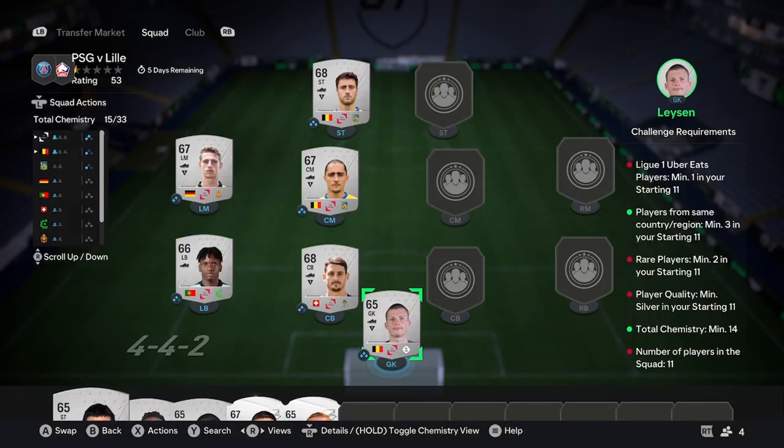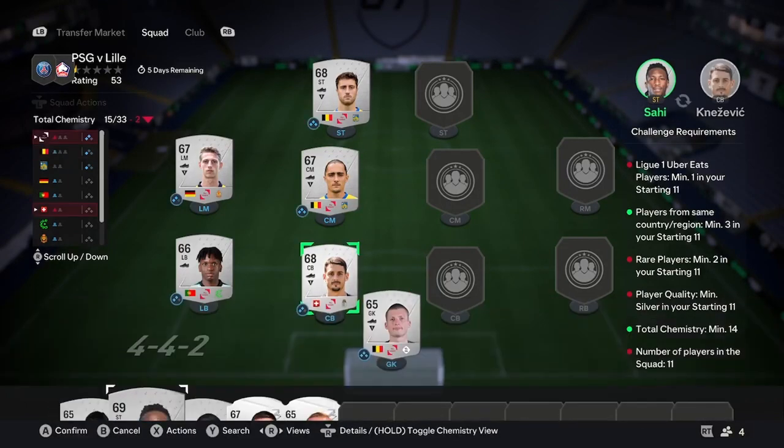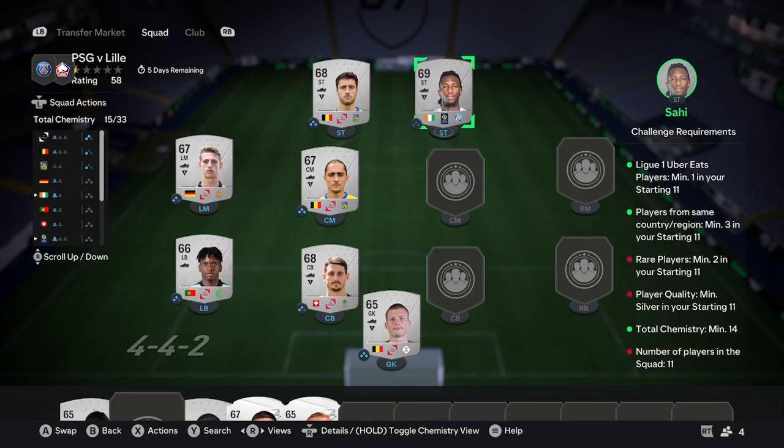You also need 3 players of that league from the same nation. I've done Belgium here because it's the Belgian League. If you go for La Liga 2, buy Spanish players. If you go for MLS, buy USA players. After that, you need to find a Ligan player that's silver — they might cost a little bit more, maybe around 300 coins, but that's the price you'll have to pay. I had this one in my club already, so look for that.